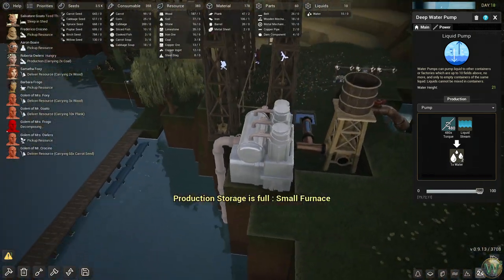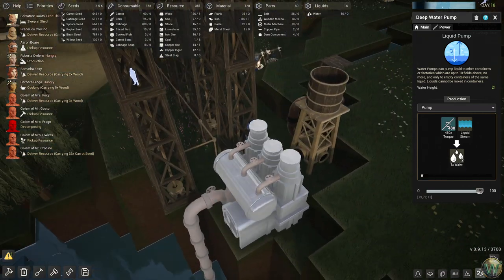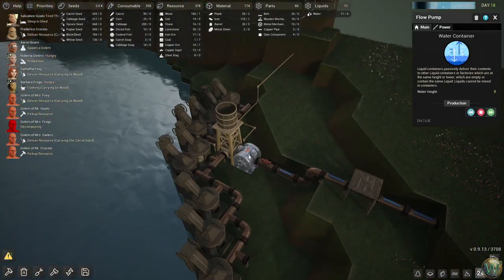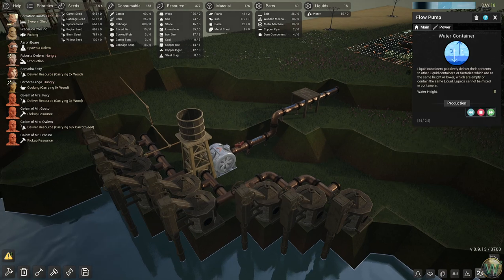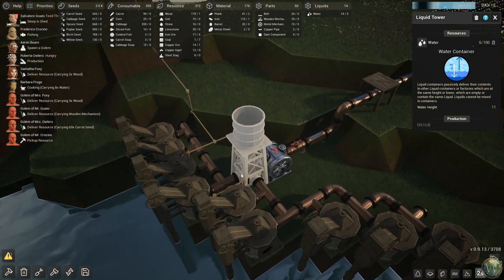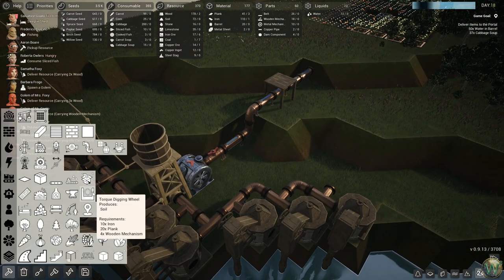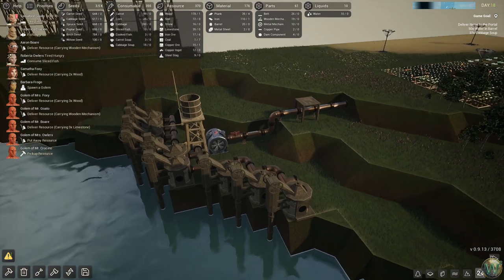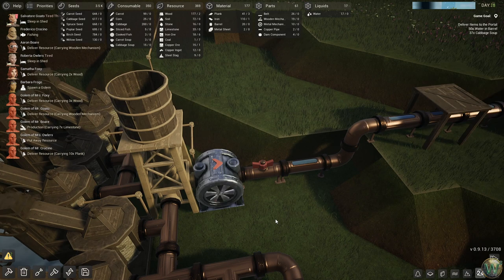The developer is also trying to tell me in the comments what the water height thing means. It seems to mean something about how high the pump or device can pump the water up, but it also might mean how much it's having to pump the water up. This one says 11. I'm still not sure — I'm a little bit not understanding how that's working or what that means.